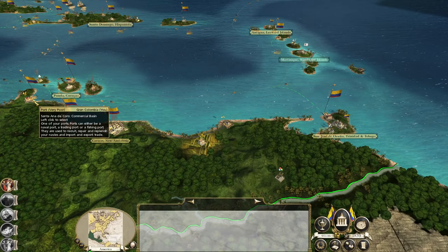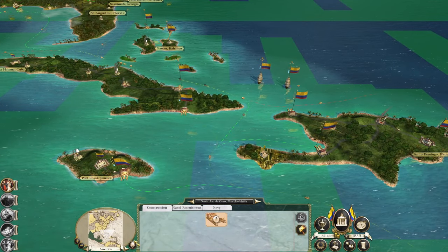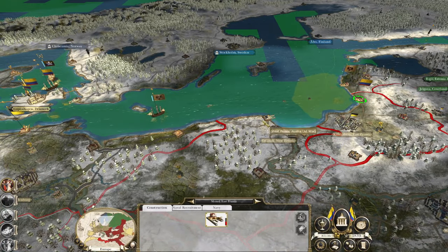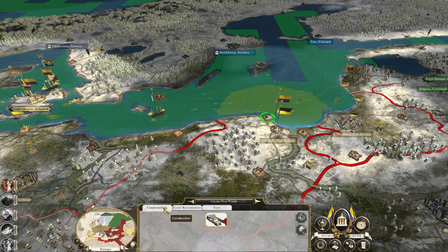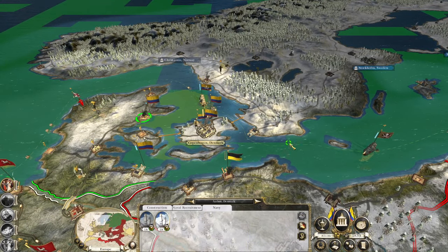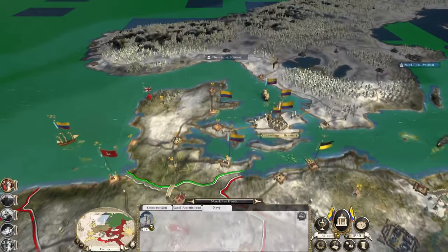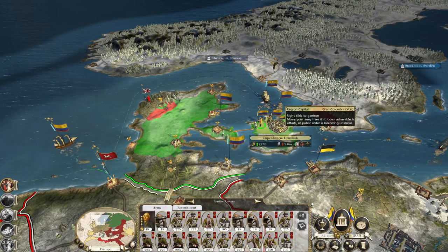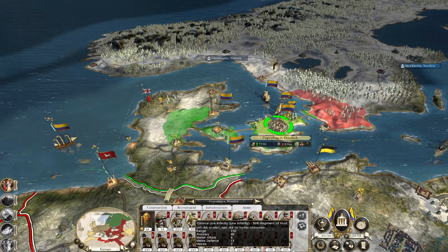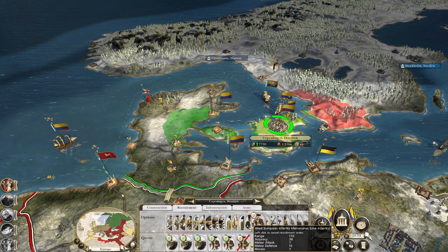Everything's been built - keep the port upgrades going. In Europe, let's make sure that we're keeping their port blockaded because that's their other location they can build ships. Let's send one of these sloops along to Memel, keep that blocked. Minus six - they really don't like us. Get some dragoons and back them up with some more mercenaries.